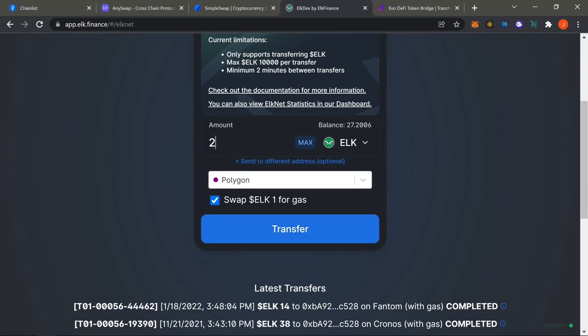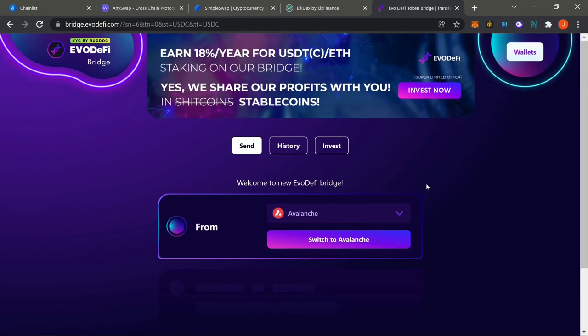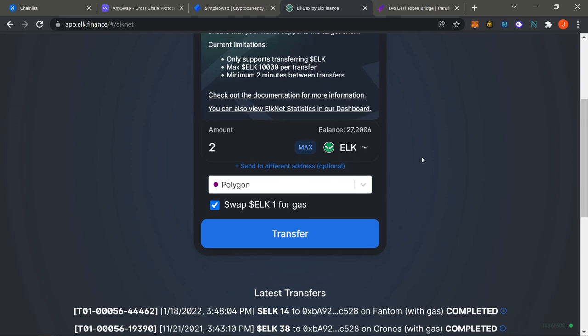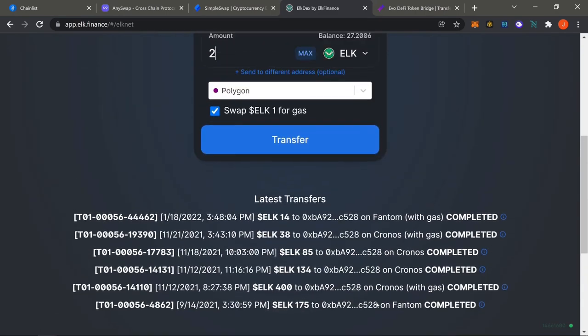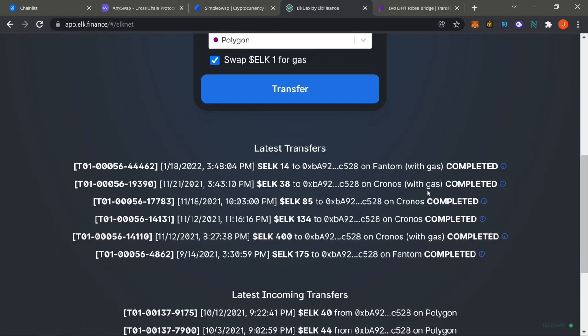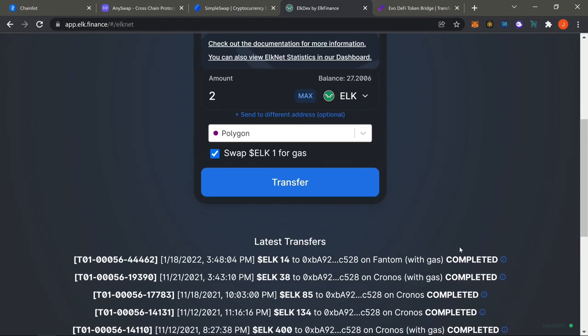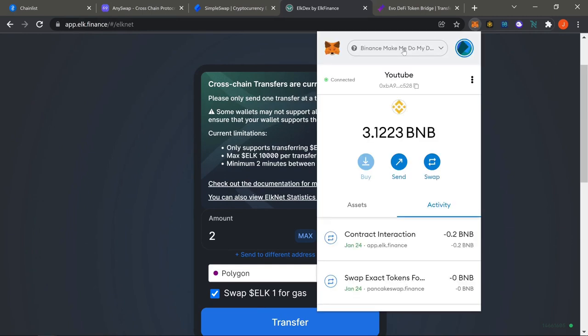The reason you want to do that is so you can use method number two: EvoDeFi to bridge over a bunch of USDC. The bridge fee is about 0.5%, so it's super cheap. Hit transfer on ELKnet — after you hit transfer, sit and wait. It'll sit there until it says 'completed.' After it says completed, switch to your Polygon chain.